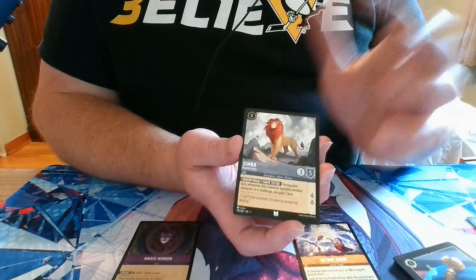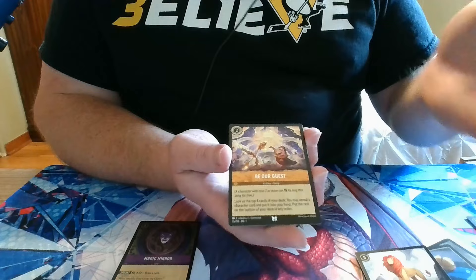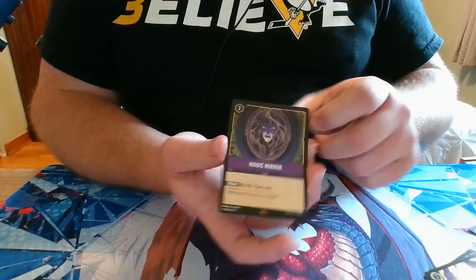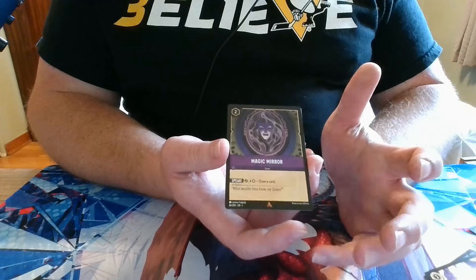We have action cards, which are one and done — pay the ink value, you play them once and they do something. There are some action cards that are songs, where instead of ink you can pay by tapping a character, and they have a one-time effect. And then finally we have item cards. You play them for their ink cost, they stay on the board permanently, and most of them have a consistent once-a-turn ability. Some are a one-time use and they get banished, which means they go to the discard pile.